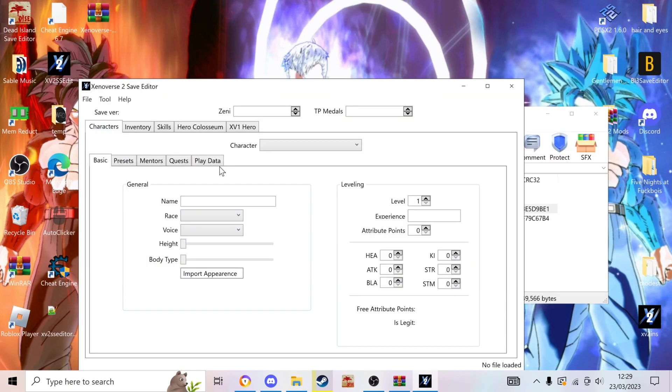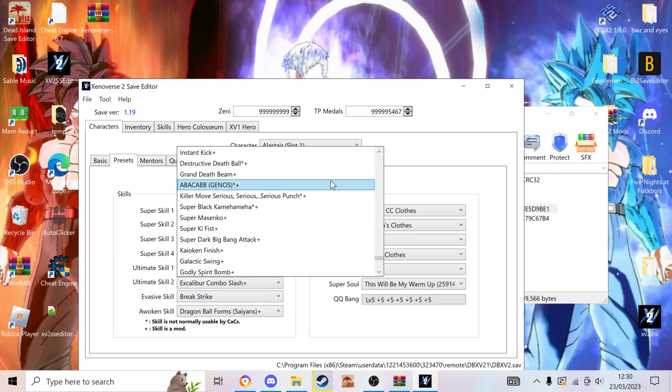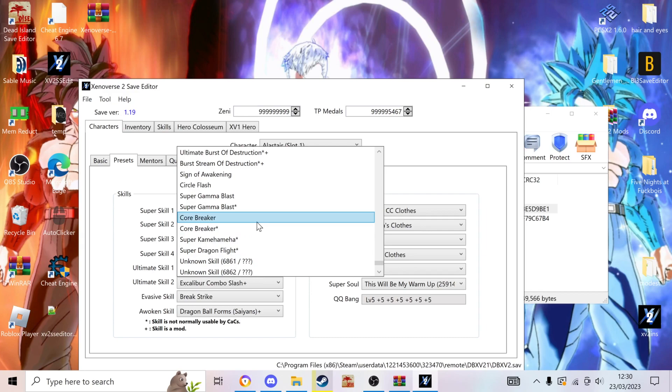So once you find your save file, you click on that bad boy. Now, once you've picked your character slot, you have to go to Presets. As you can see, these are the ones on my main — this is why you have to save it. So save preset three. You'll find that I have Zawado and Emperor's Destruction, etc. there. You can go into, say, Ultimate Skill. As you see, a starred main skill is not normally usable by a custom character, and the plus sign indicates a mod.